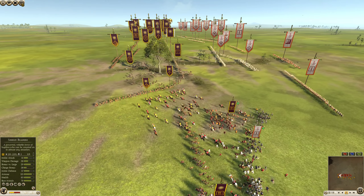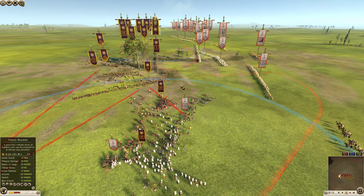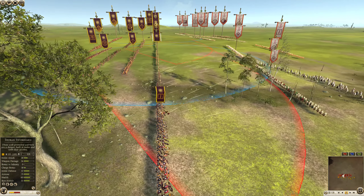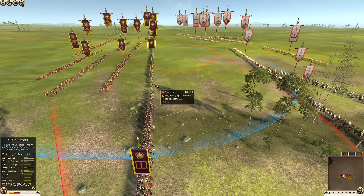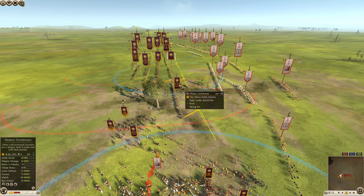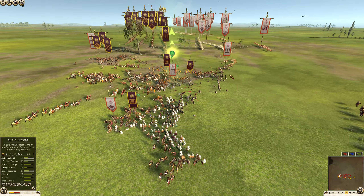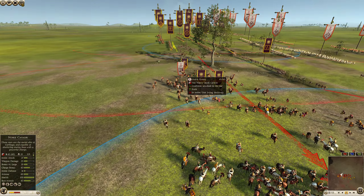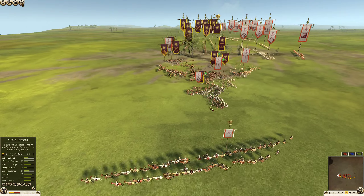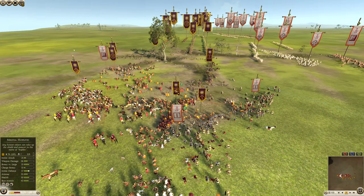A shield bearer is coming into the Libyans — that will take a while to finish. The biggest worry is that Macedon has those Thracian warriors. Some Libyan peltists are unloading on the Thorax swords up front, but it probably won't cause a lot of damage — they're spread thin. Some mercenary Samnites join the fight, and the Carthaginian noble cavalry gets around the flank into the Thessalians. Two Thessalian cavalry there — Carthage could use some backup.